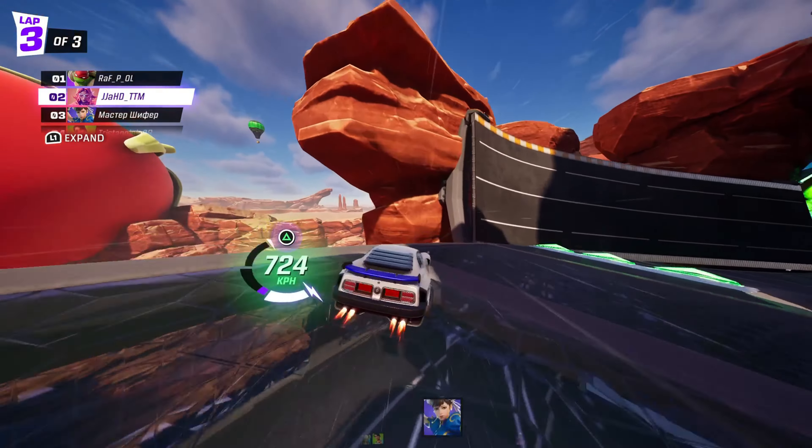Doing this will give you a great opportunity to pass the player in front and is a great way to take advantage. But this can be hard when there's loads of players clumped up together. So if the coast is clear, go for the slipstream.